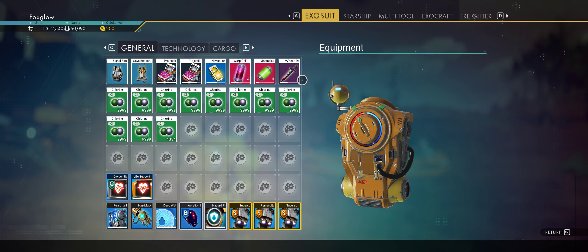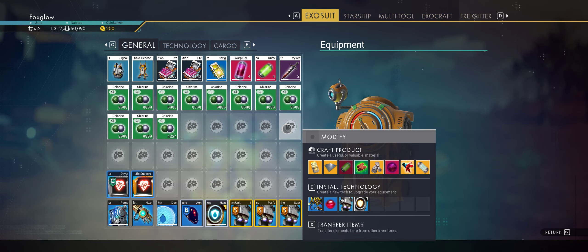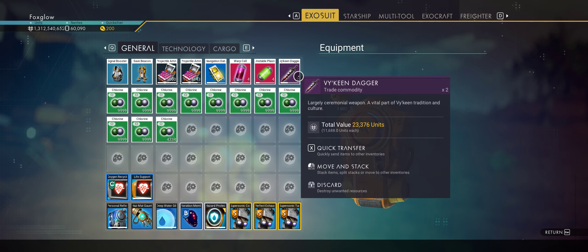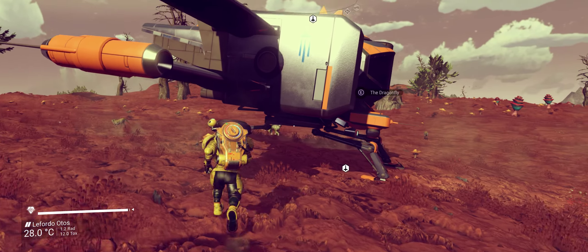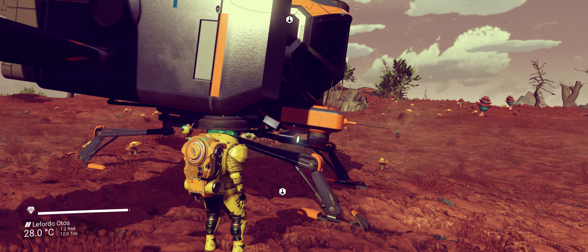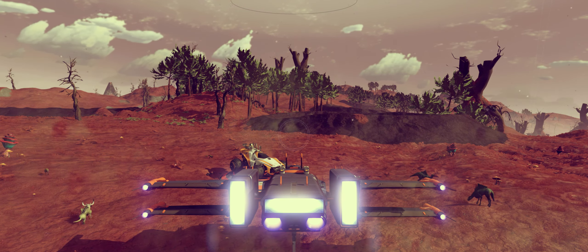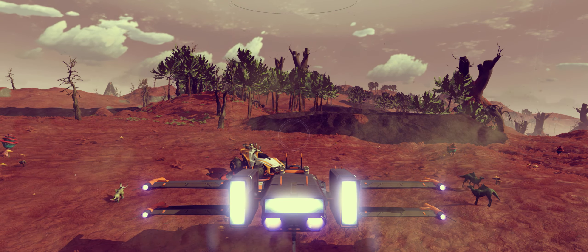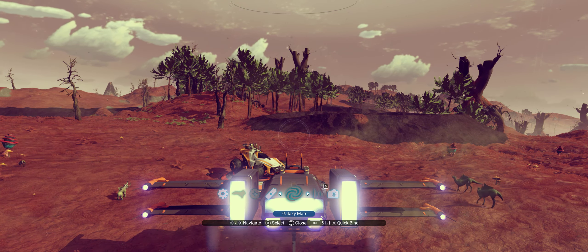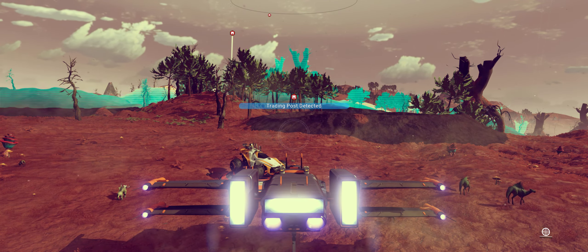The first thing we need to do — we're in a Viking system, so you need either a Viking dagger or Viking casing. Same with the Gek, it will ask for one or the other of their items. So what we need to do is find a trading post first, because we need to get that item before we find a monolith.